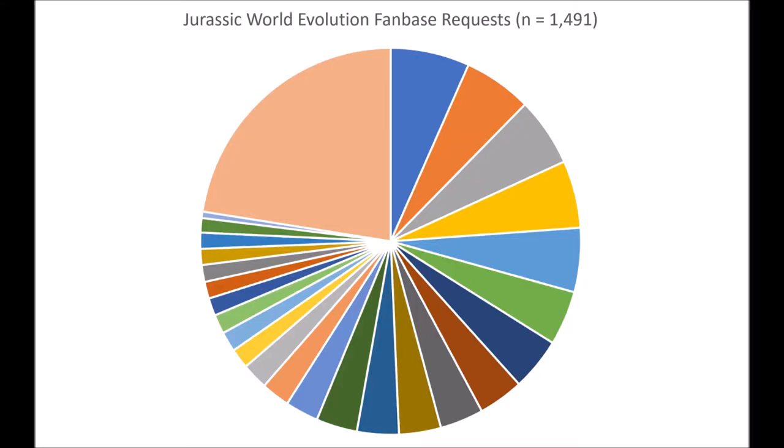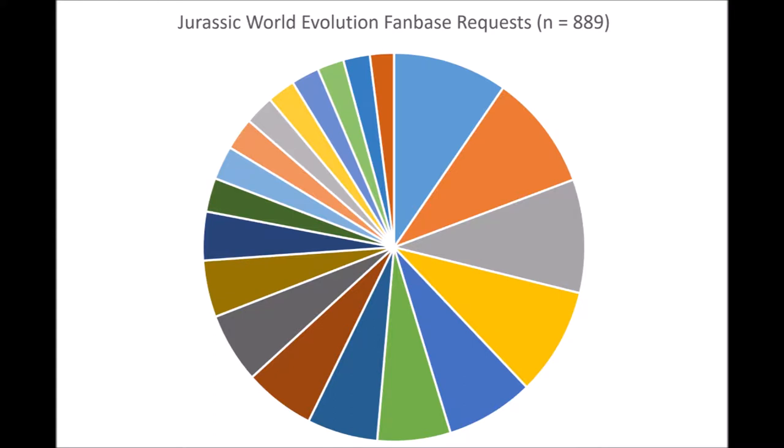These three things, along with a handful of requests already confirmed to be in the game, will be the only things removed from the chart. We are left with a final chart of about 889 individual wishes making up the top 20 most requested additions. There's also a miscellaneous requests category that, while not in the top 20, are still important. From now on I'll be referencing the 889 total when discussing the top 20. This pie chart will be the primary focal point of the video, so let's get into them.